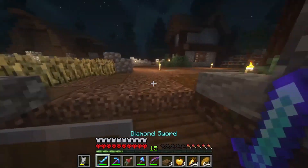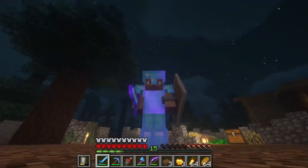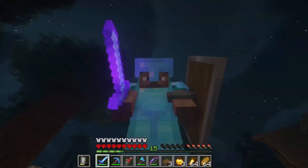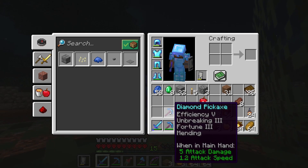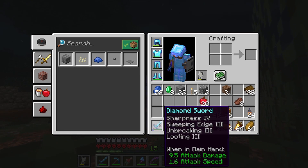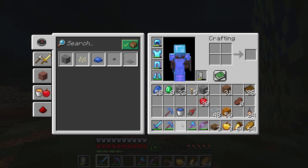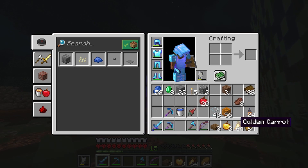We've done some enchanting because you get a lot of XP from the villagers — a lot more than from my skeleton farm. We got mending books, Efficiency 5, Unbreaking 3, Fortune 3, and Mending on one. On the other: Efficiency 5, Unbreaking 3, Silk Touch, Mending, Looting 3, Sharpness 4, Sweeping Edge, and Unbreaking 3. We just broke our shovel while we were in there.